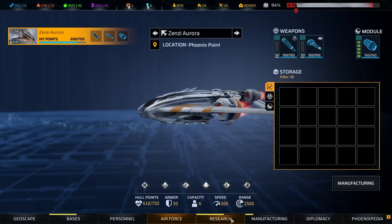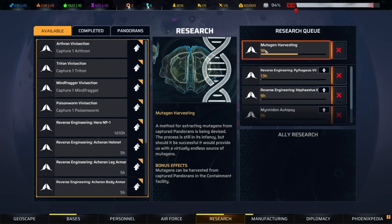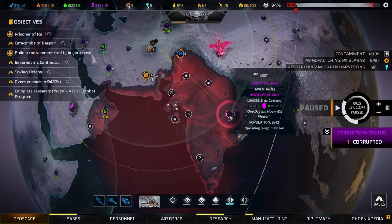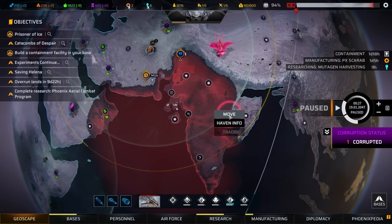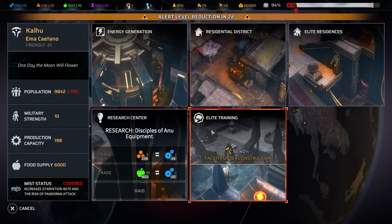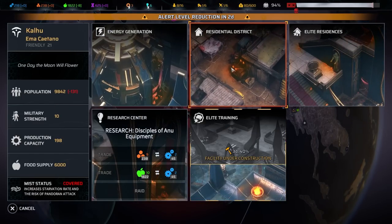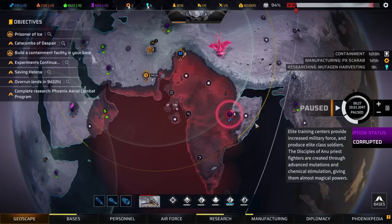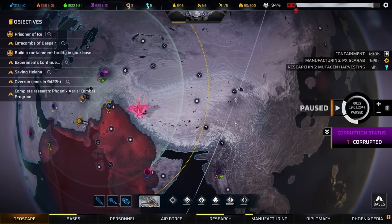Nine hours on mutagen harvesting; containment facility one day and 18 hours — craptastic. Are they under attack? No, they're just covered. Facility under construction — they are constructing an elite training facility. Wait, what? Oh no.